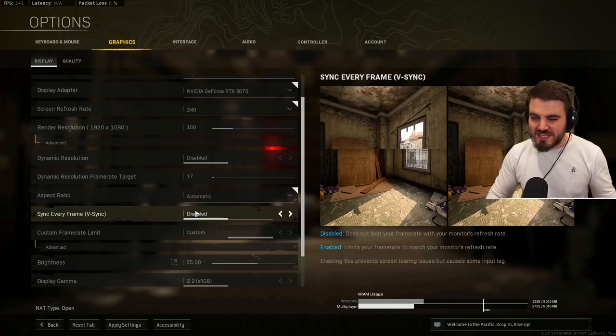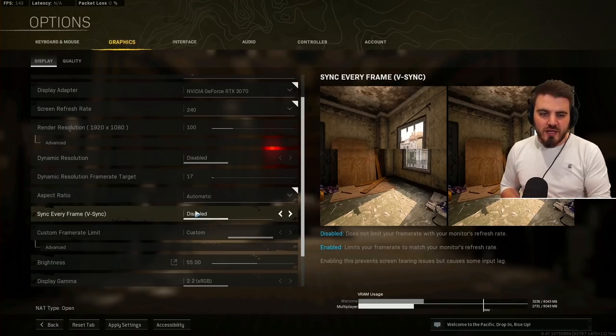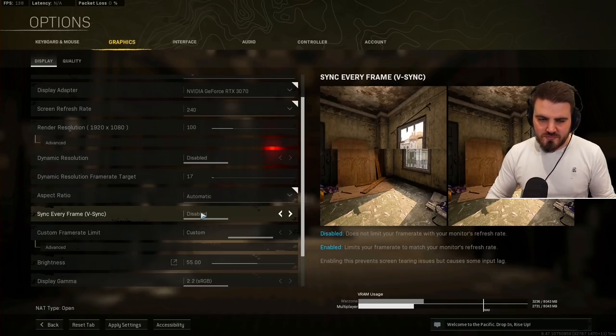Sync every frame, or V-Sync — definitely keep this disabled unless you're using G-Sync with your monitor, in which case look up a guide on how to use G-Sync properly. For most people going for that competitive edge, keeping V-Sync off means it won't limit your frame rate. You will get screen tearing, but you get much better input latency with V-Sync off.